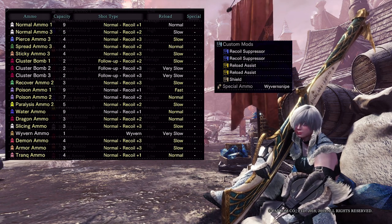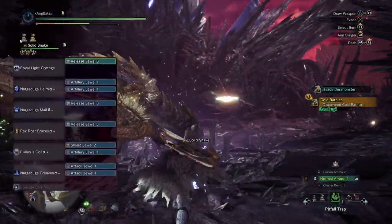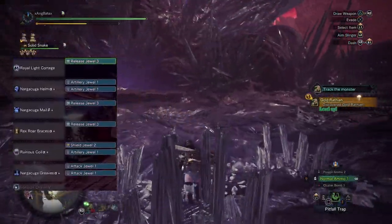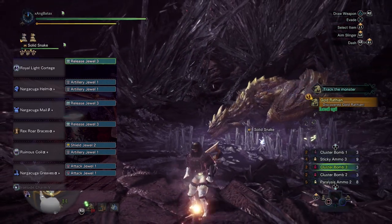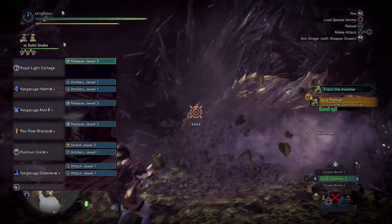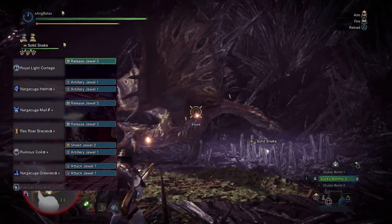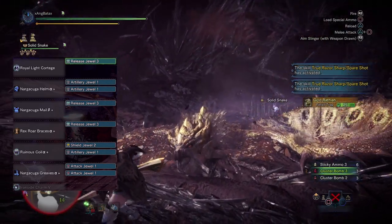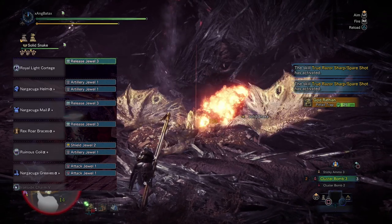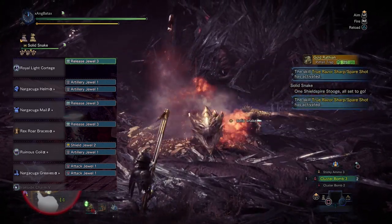So sticky is the way. For the build, I decided to utilize True Spare Shot from the 3-piece Nargacuga armor. This will be a sticky slash cluster build that can be good for soloing monsters, best paired with the Shield Spire Palico gadget. I didn't bother making an artillery 5 build with the Zora armor pieces because it's really pointless running this gun as a sticky slash cluster type once you have the Zora HBG.